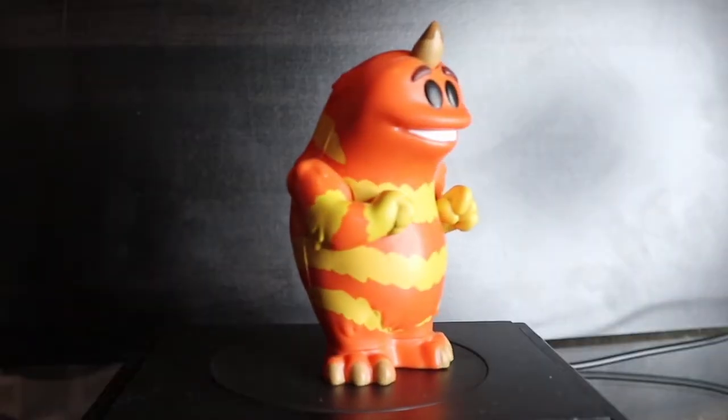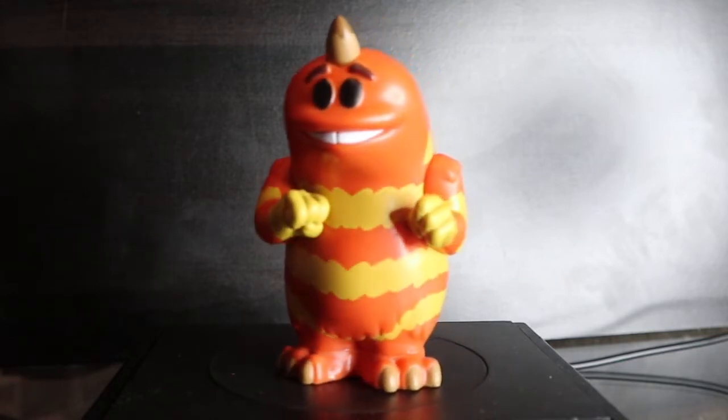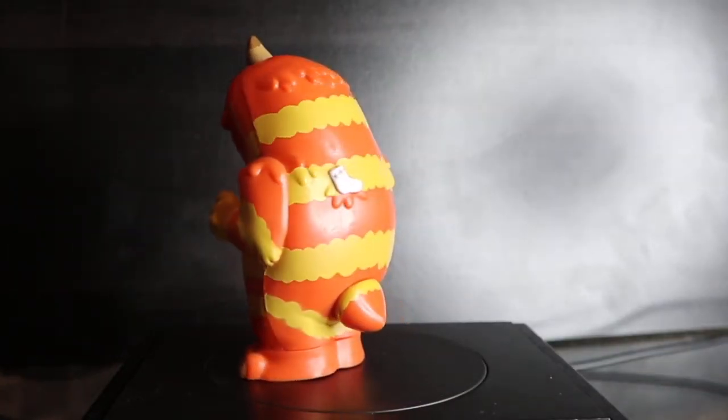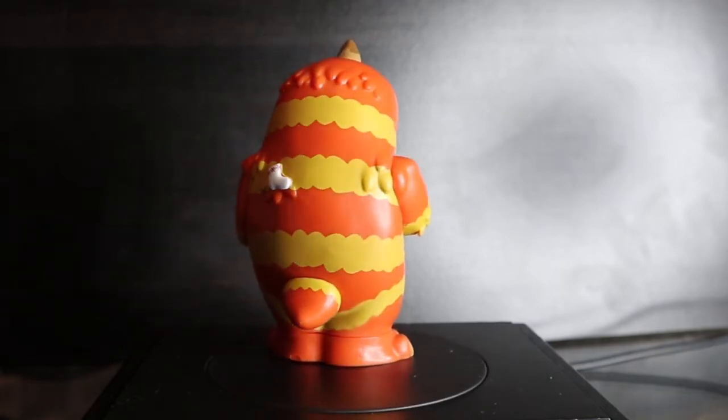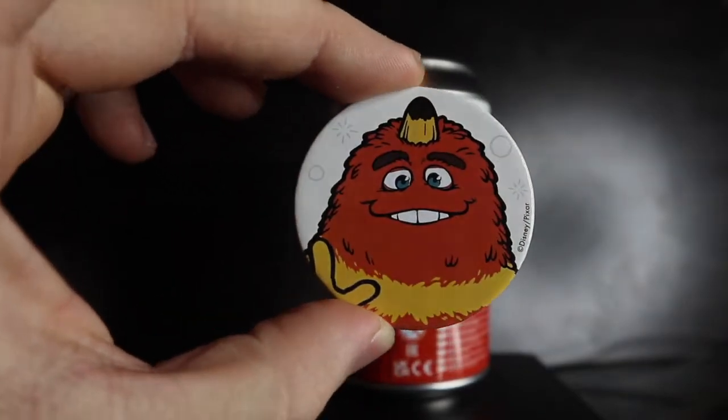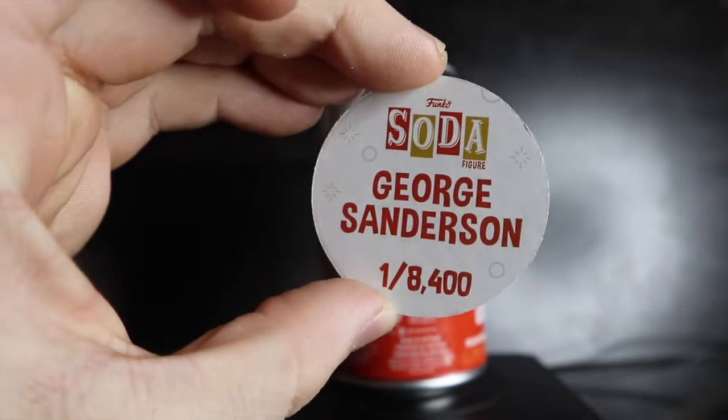Two more Sullies — three, two, one — both common. Actually more excited about George Sanderson because we've been wanting a new George Sanderson Funko Pop and the soda form is awesome. Two commons — love the detail of the sock on the back of George Sanderson, hilarious. The fur is tufted out because the sock is on his back. Pog: white background, one out of 8,400 pieces.